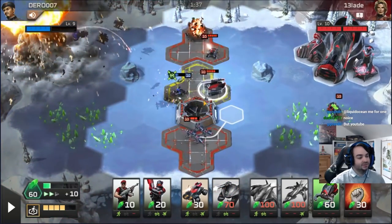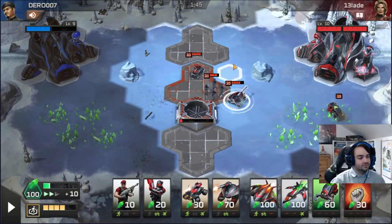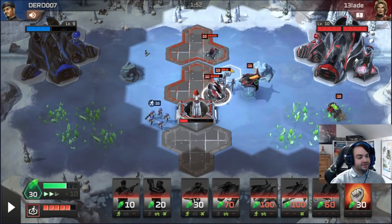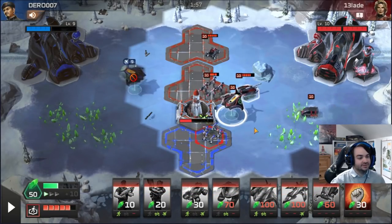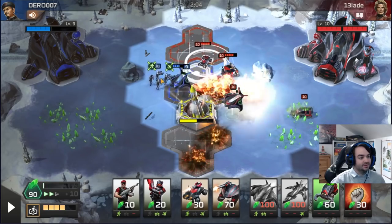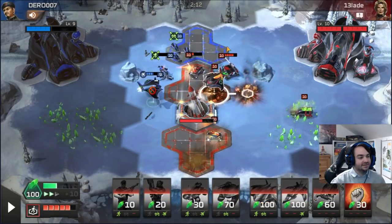These lasers are actually pretty valuable, because the first thing I want to do when I have an Inferno is hide it behind a laser. I want to make sure these lasers survive. Inferno - there he is. And now what we do is use Inferno to kill things that kill laser. I know it seems counterintuitive to bomb ten-cost units, but the way I like to use Inferno is to combo it with laser and use the Inferno to bomb things that kill laser.